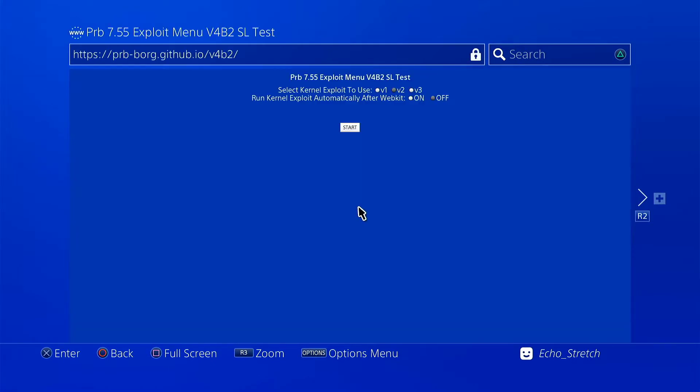Looks like we come right in — doesn't seem like it has all the other options here. Let's go ahead and hit v3, and there we go — let's hit auto on. I do like the fact that it's just the jailbreak. I don't like these buttons very well, but if it remembers next time that these two are checked, that's alright. Let's go ahead and hit start.